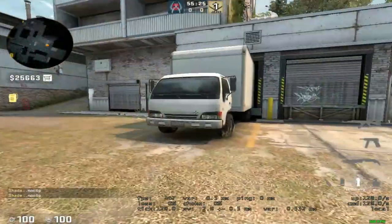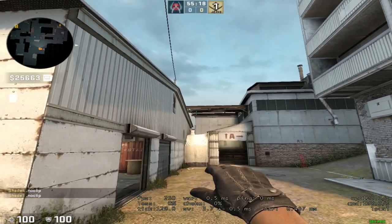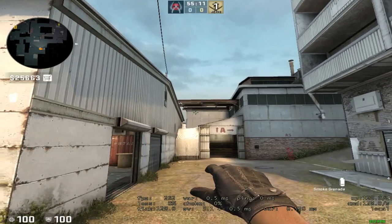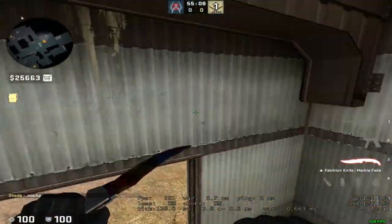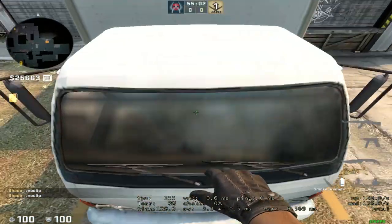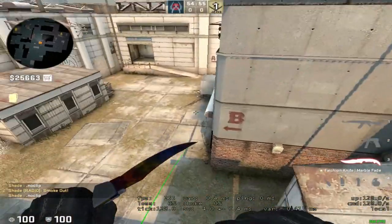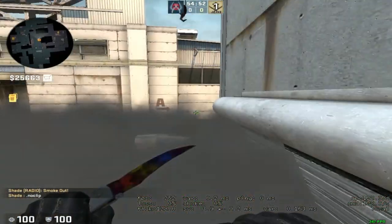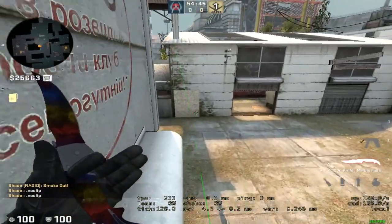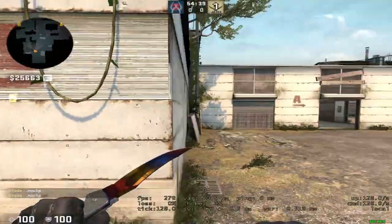The white box smoke for mid is another kind of goofy smoke to line up. With my left-hand view model I put my finger on this dot when I hold left-click for the smoke — I'm in the middle of the van around the license plate — then jump up onto the ledge and throw. This does basically what the right wall smoke does except it gets a bit closer to white box, preventing the person up here from seeing a bit more. Not too practical, but if you're going towards A it can help.